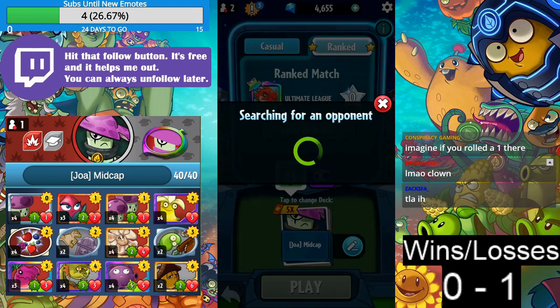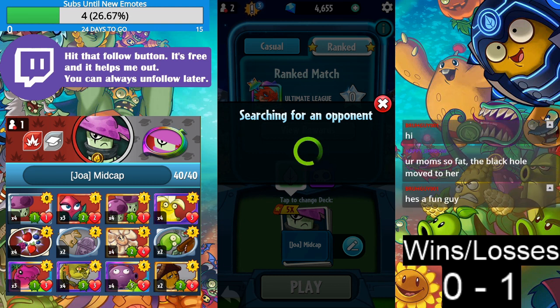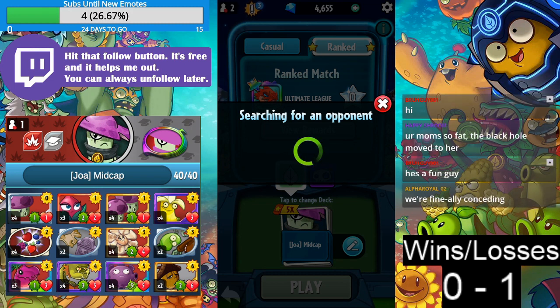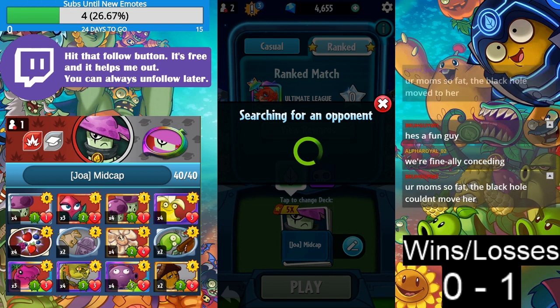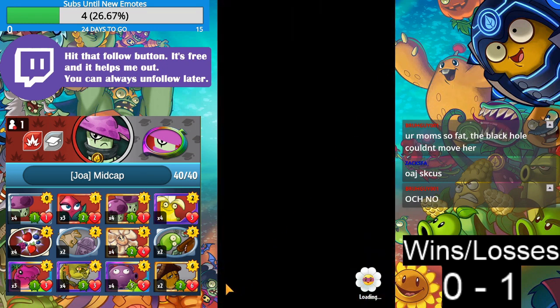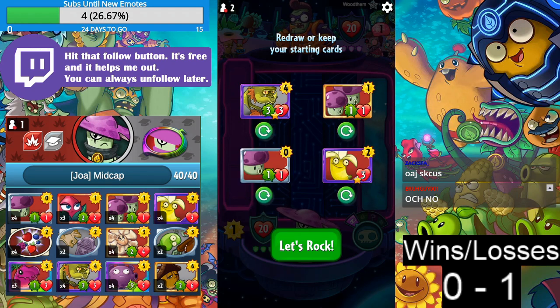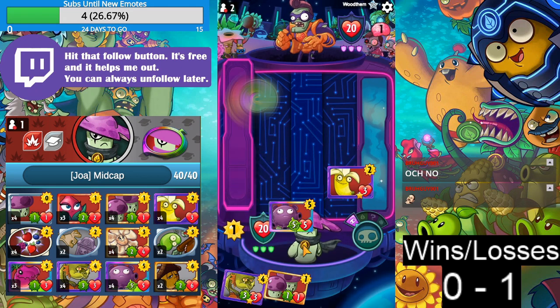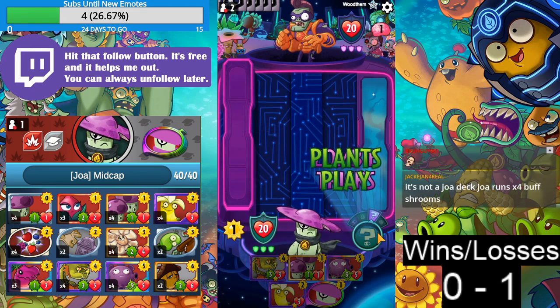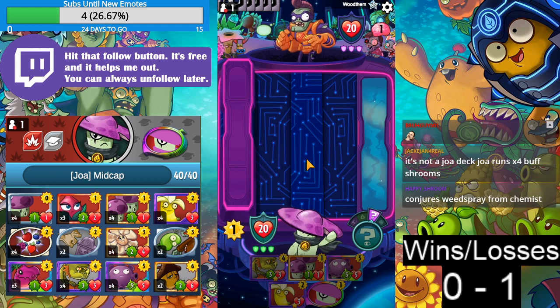Tell Joa you lost with mid-cap. It doesn't matter. We're going to get freaking Super Brains — let's hope he doesn't have Weak Spy. It's not a Joel deck; Joel runs for its buff. We'll climb the cap another day. There'll be no stream tomorrow, by the way. Condor's Weed Spray from Chemist — oh no. This guy is going to play Imps. We'll just leave this lane open and Banana Bomb his stupid Commander.